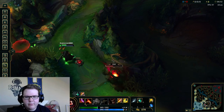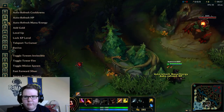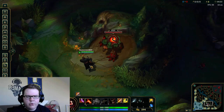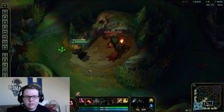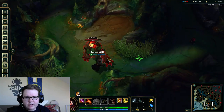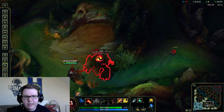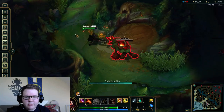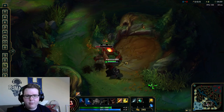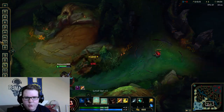So that was the first example. Now I want to show you why you should kite jungle monsters. We're going to reset our health and mana here since we're in practice mode. What I'm going to do is auto, take a step back, auto, take a step back. You can see I'm already taking way less damage. I'm kiting the jungle monster around the camp, saving health and getting health back on every auto, and saving about 0.5 seconds where the monster can't reach me.